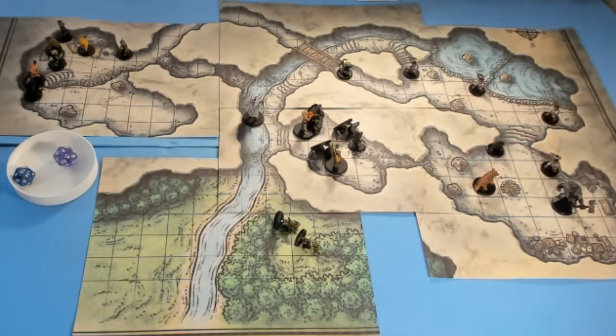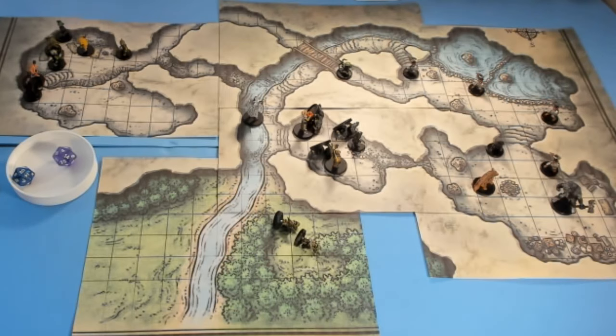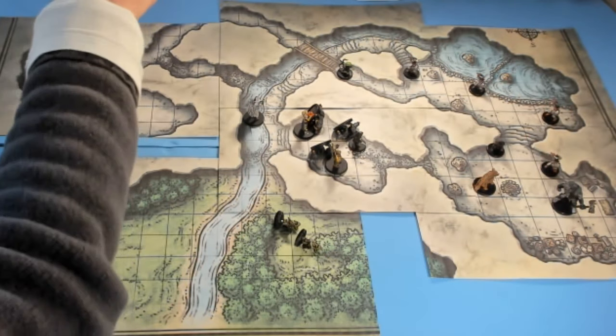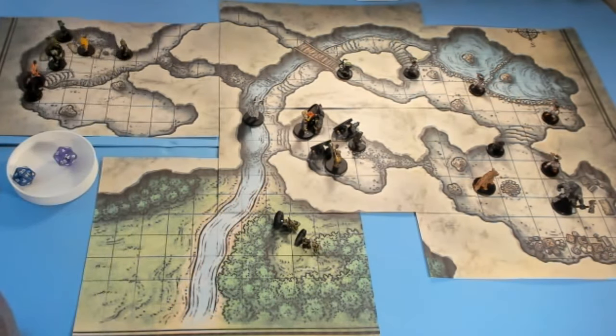That covers Area 5 and the bridge. We've dealt with the flood — and just to clarify, the flood actually deals one d6 of bludgeoning damage, not two. Sorry for the confusion on that.